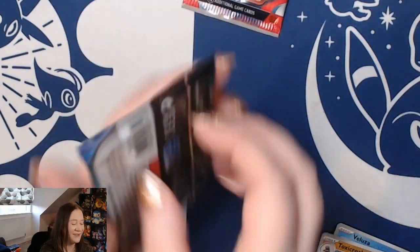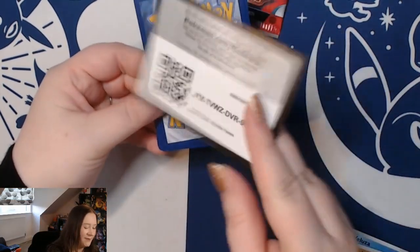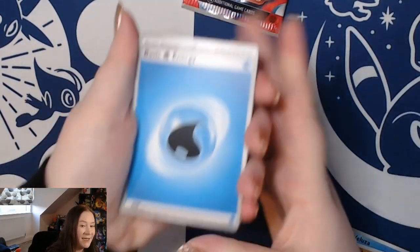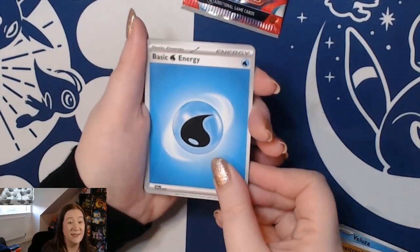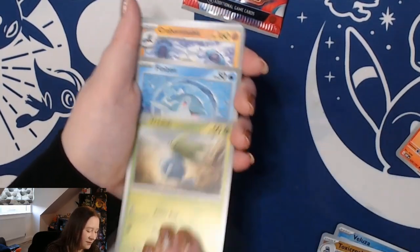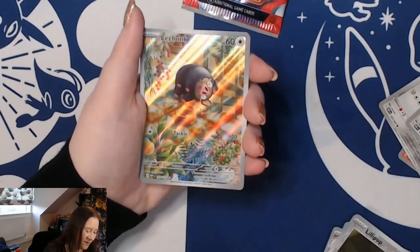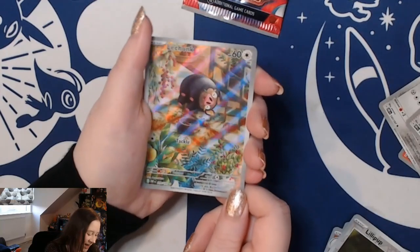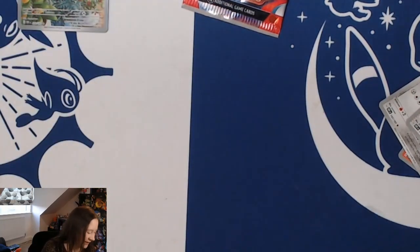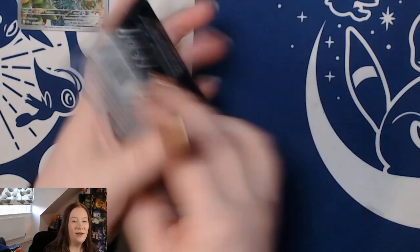Moving on to Obsidian Flames — it's still got a couple of chase cards. The one I'm particularly looking for is that Altaria, but the price has been dropping so hopefully it'll be easy to pick up as a single if we can't pull it ourselves. We have Charmander, Numel, Oddish, Finizen, Crabominable, Morpeko, Arven, a reverse Lilypup, a Lechonk illustration rare — that's so nice — and a holo Palafin. I like that one very much.